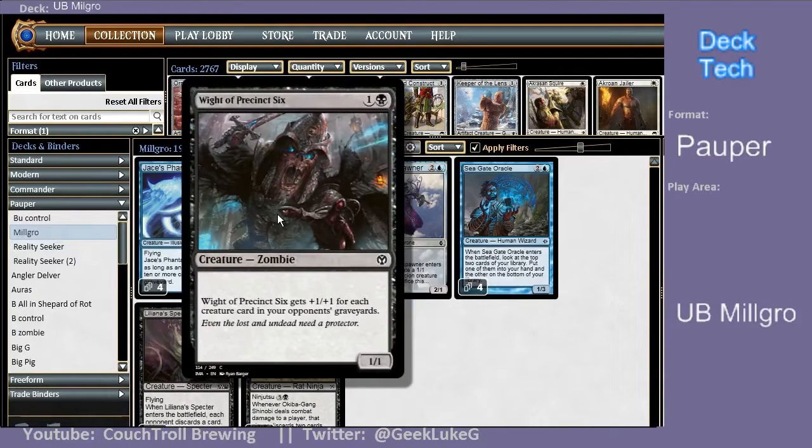A two-of, Rite of Precinct 6. He's only a two-of because some decks don't have creatures, so in some matchups he's always a two-mana one-one, which is terrible. But then you run into matchups like Elves and he could just be a two-mana ten-ten or eleven-eleven. And that's sweet. So two-of main deck, two more on the side. Good card when it's good. When it's bad, it's so bad.